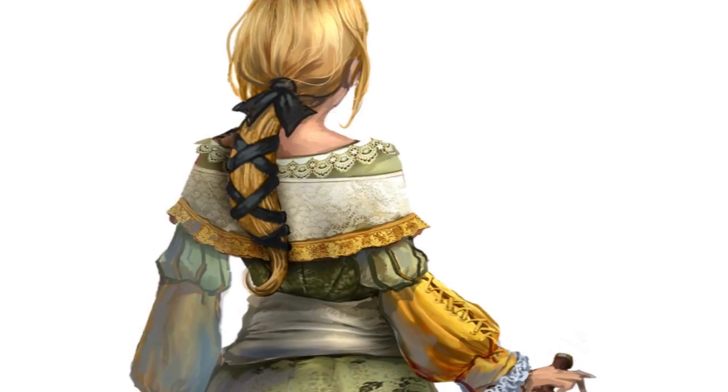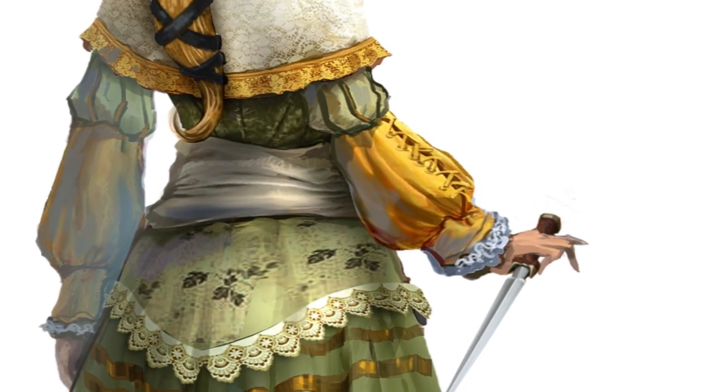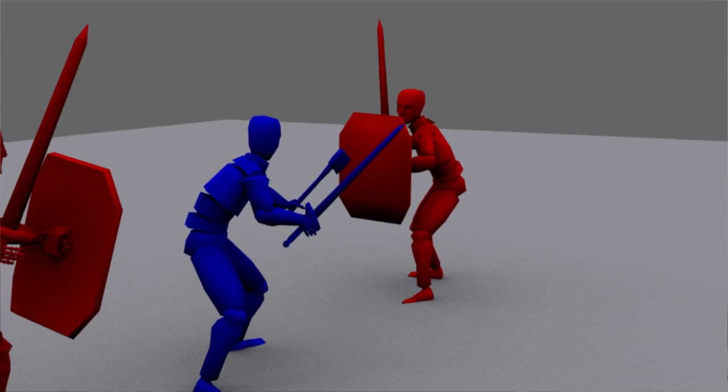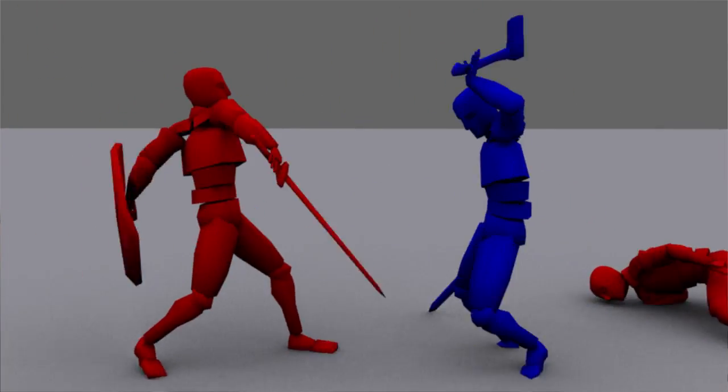For general combat, we have both melee and ranged historically accurate weapons. The weapon a character has is also contextual to the type of person they are. So Clara would have a hidden dagger, while a knight would have a sword and maybe a shield, and that's how they would take out enemies.